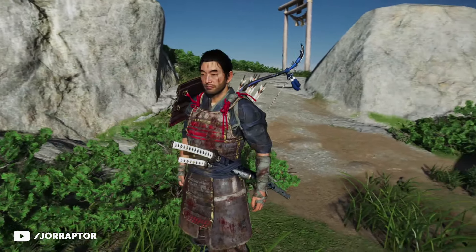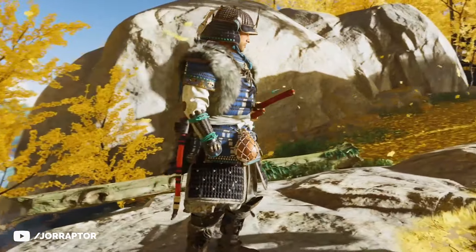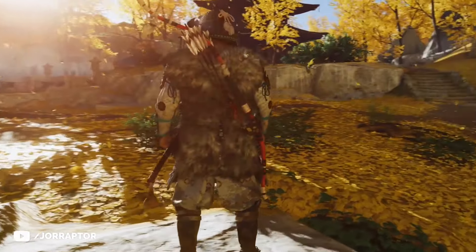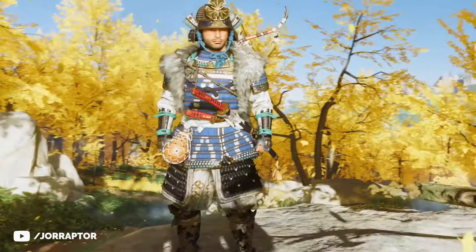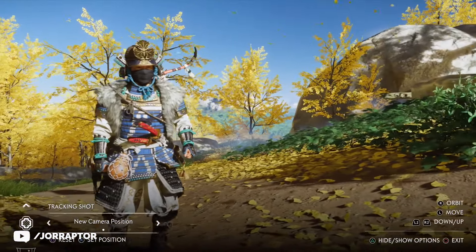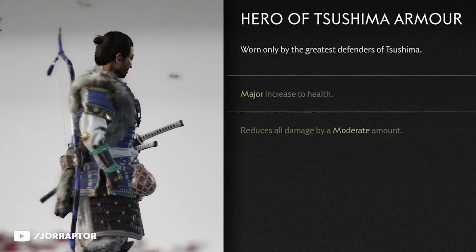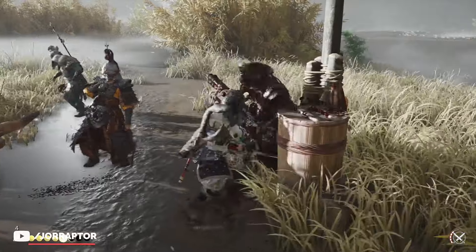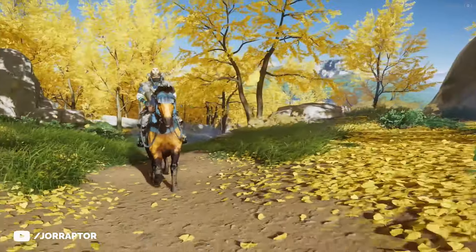Luckily we get something new relatively early in the game. If you have the Deluxe Edition or the Collector's Edition, you get access to the Hero of Tsushima Armor upon entering the open world — it should be in your menu. I really like the look of this with the fur on the back and the great color combination. It doesn't have a mask, so I use it with the Thieves Wrap that you can get very early from a Gift Altar, and then it looks way better. You get a major health increase and damage is reduced by a moderate amount, which is pretty nice for an early game armor with no upgrades. It also fits well with the horse from the Deluxe Edition.